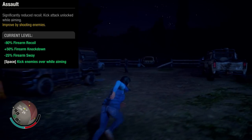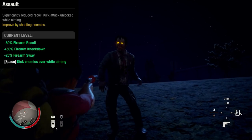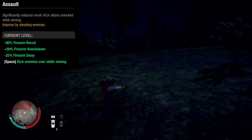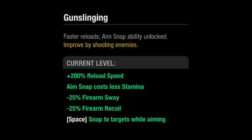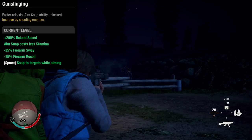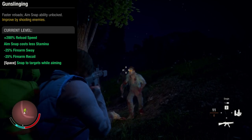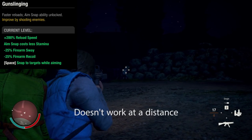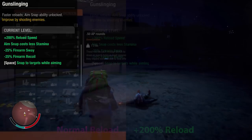Assault. This is kicking normally — I have to let go of the aim down sights to kick. This is kicking with assault; I can hold down the aim down sights and kick. The only real difference is the assault kick knocks down the enemy. Recoil test. Gunslinging — basically hacks. This is really useful for killing ferals. Reload speed comparison.